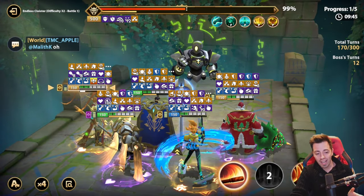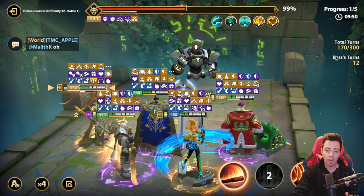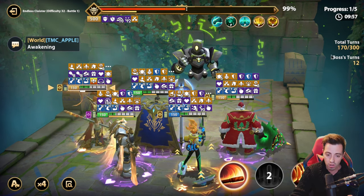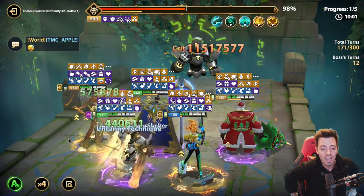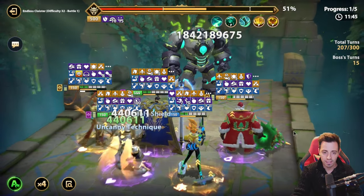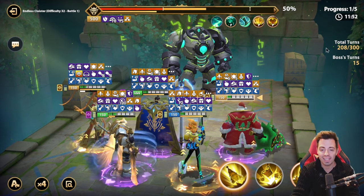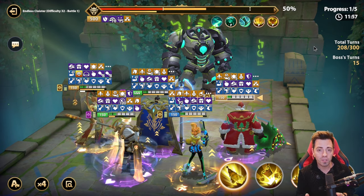Shield destroyed. Now I have to beat him within 3 turns, otherwise he's gonna proc another shield. I'm gonna lose because of the total turn limit. Let's continue to see how far I can go with that team. And there we are — 50% shield back on him. I have to beat that again after 208 turns. I was only able to inflict 25% HP on him.